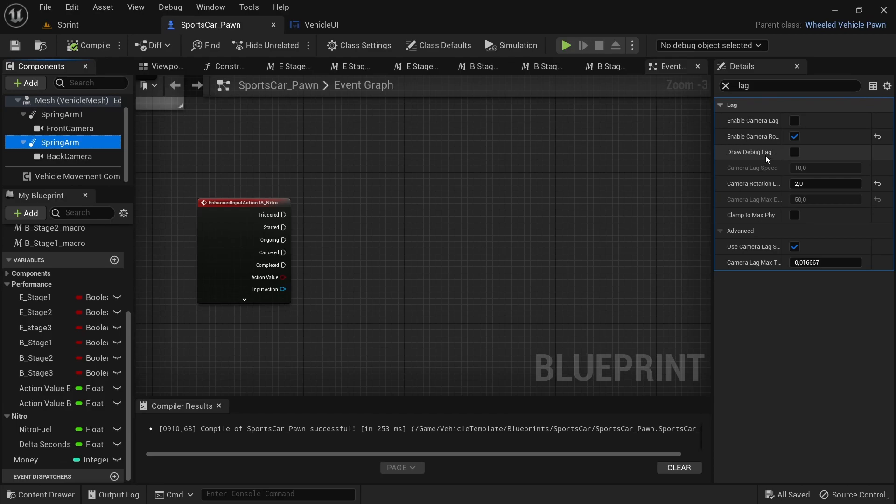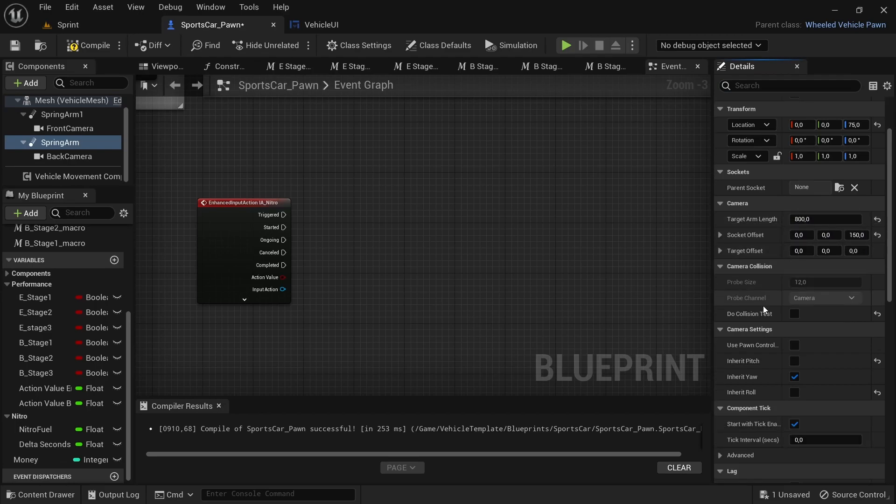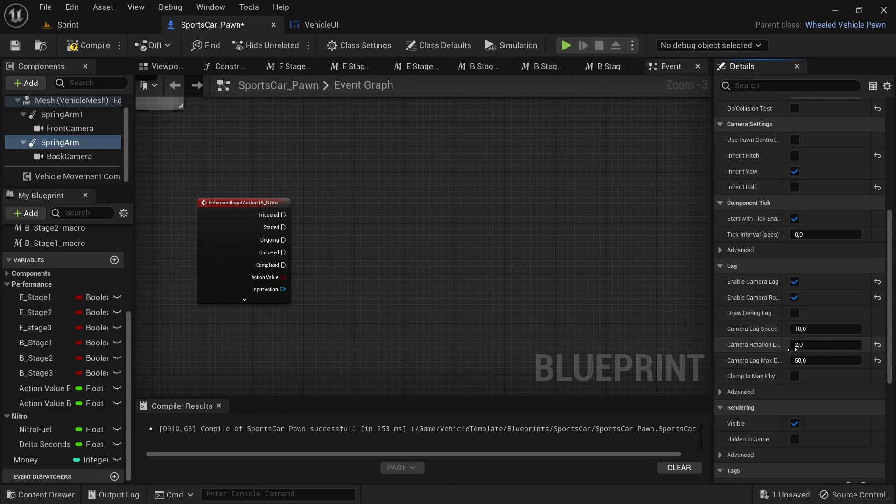Select the spring arm for the back camera under the Components tab and search for Lag, then click the Enable Camera Lag option. Clear the search bar, and still within the spring arm option, look for Target Arm Length and change it to 800. This is just to see the vehicle better. Part of the code that will be added is going to make it so that the camera lags further behind the vehicle when the boost button is pressed, to communicate a sense of increased speed.